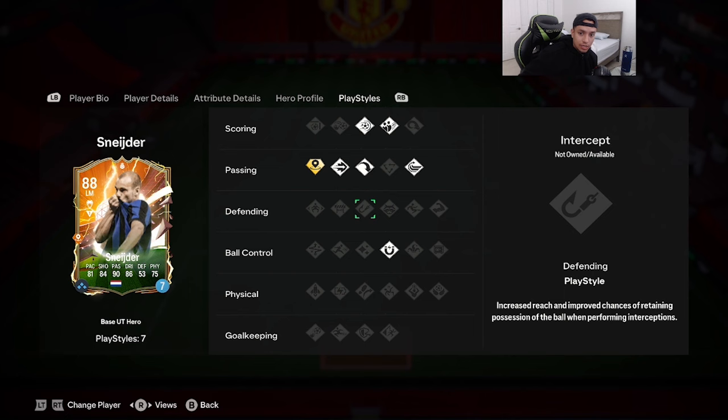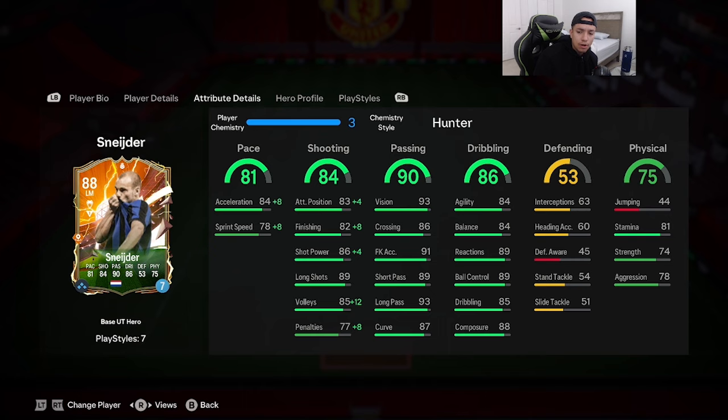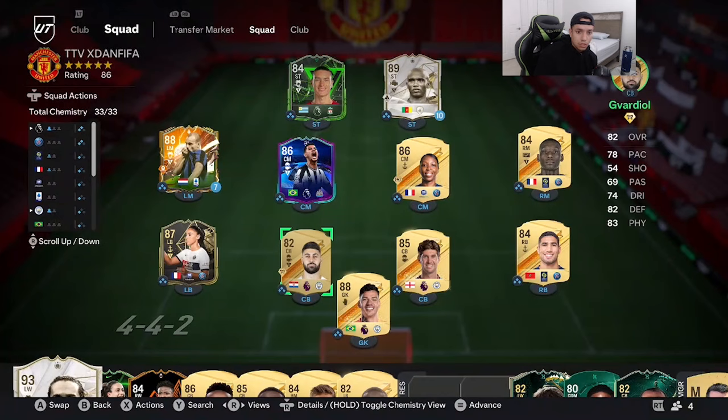This card is looking like a really good playmaker. I went on Futbin and the most common chemistry style was Hunter, which makes sense — passing is at 90, dribbling and everything is 84-plus, and shooting is pretty decent. But at 81 pace — 84 acceleration and 78 sprint speed — for an offensive card, you want to boost that up. With Hunter: 92 sprint speed, 86 acceleration, and shooting goes up to the high 80s if not 90s. He does have 81 stamina, so hopefully that's not a liability.